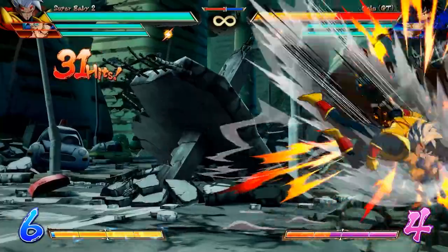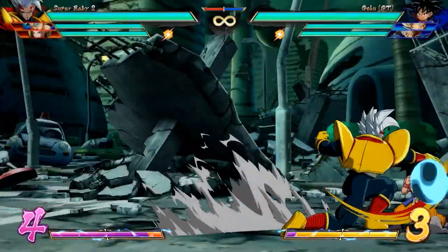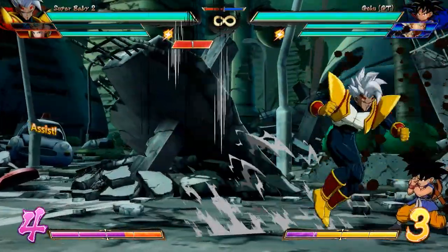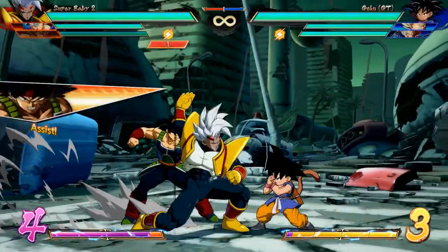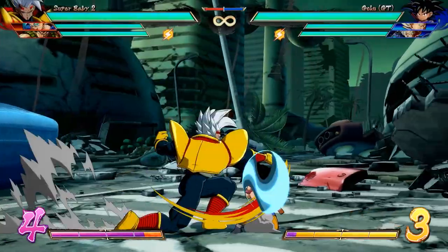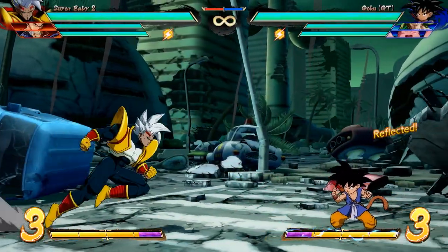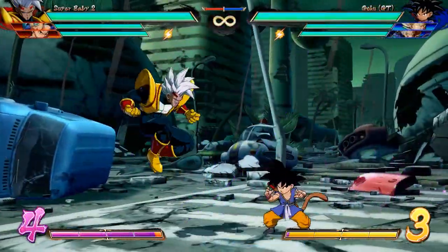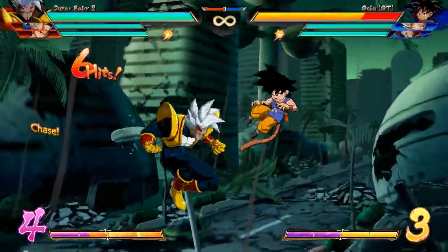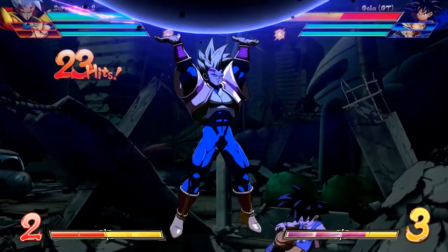Great damage, meter build, oppressive neutral, works great with many characters — seems like the perfect character. Well, not really. Mixup is where he lacks the most, and that's not to say he doesn't have mix. Jumping medium is a great crossup tool, there are many setups to steal the corner, and with ki blast pressure he can bait reflects and super dashes. His dive kick can make it look like he's gonna cross you up but he stays on the same side, throwing off your opponent's timing. But most of these options are risky, and a patient opponent who can react to your mixup is going to give him a lot of trouble opening someone up. His buttons are unconventional and require a lot of practice; his neutral is focused on ki blasts, which is risky. But if you take the time to master him, he can easily be the most oppressive character in the game.